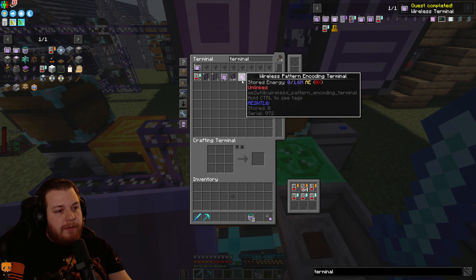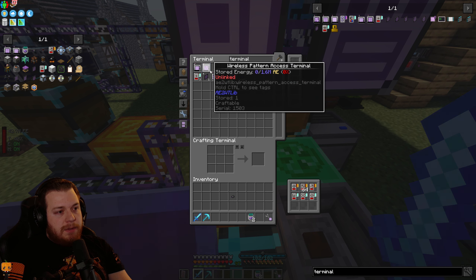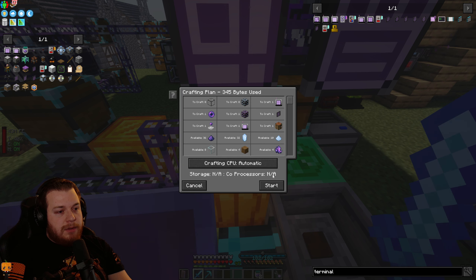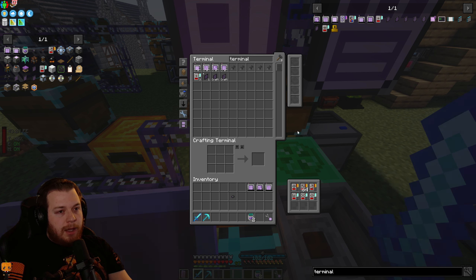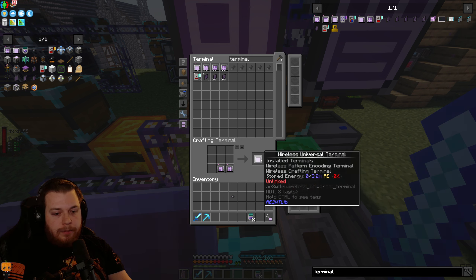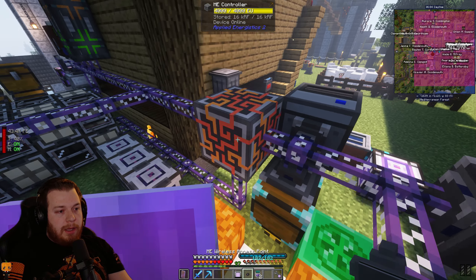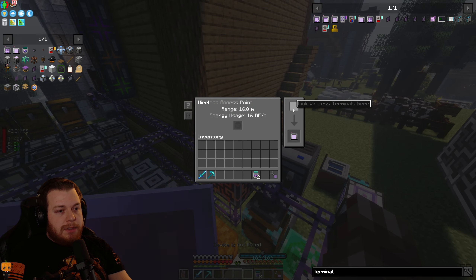Let's see what of these we can craft right now. I need a wireless terminal — we actually have the resources for it, which is a miracle. Let's turn in that quest. We want crafting, encoding, and access terminals. We had the materials for the access, hopefully for the encoding, and then another crafting terminal. Thanks to the beauty of AE2 WT Lib we can make our universal terminal, which is fantastic. I'll put a wireless access point to get us up and running and link this terminal to it.